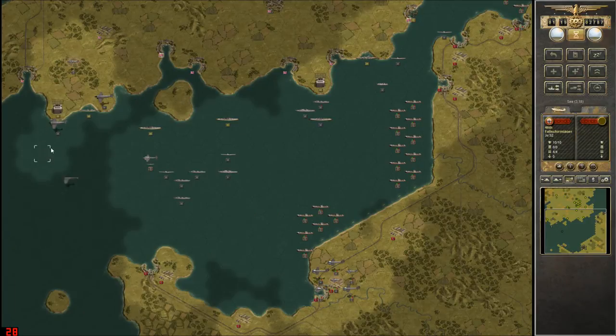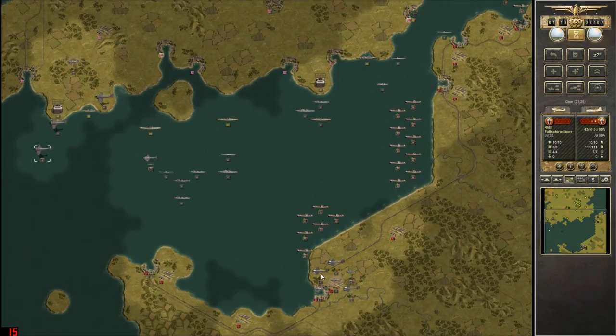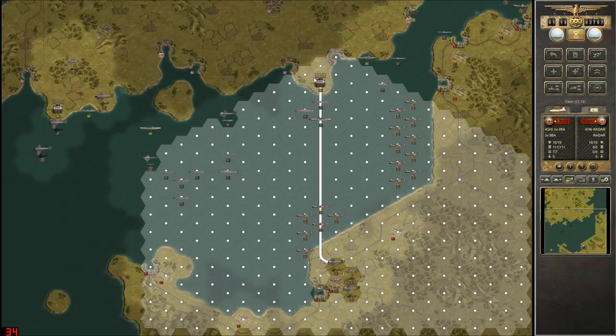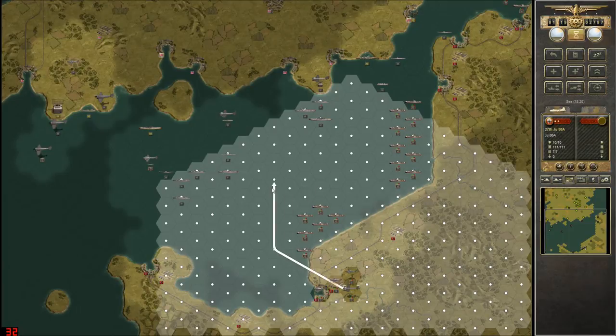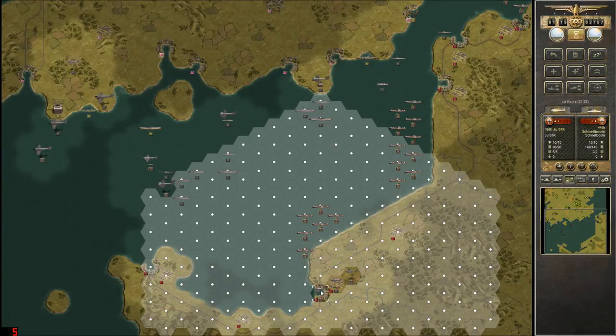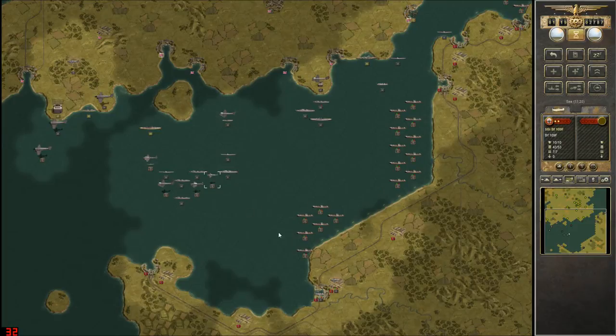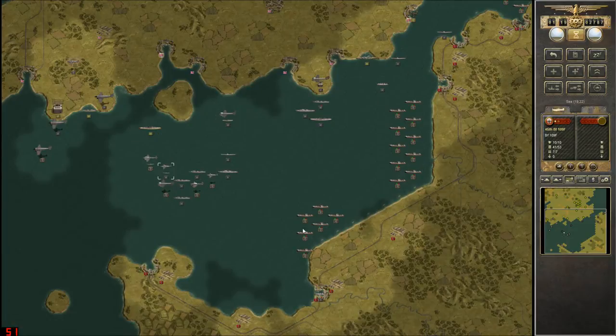Radar stations — those are going to be a bit annoying for aerial invasions. We got the bombers, we might as well be putting them to good use. Can we get into the radar station? We can. It doesn't appear bombing a radar station does much. Bit of a shock. We've got our Stuka — he's not really in range of anything, but we'll get him in range of something. We'll make sure he's properly protected by some fighters.